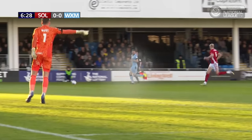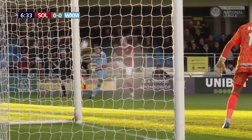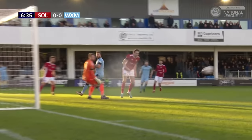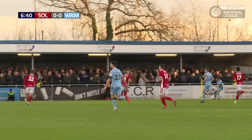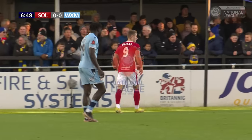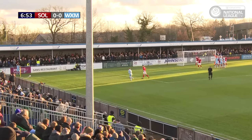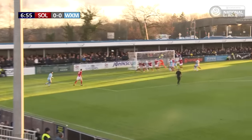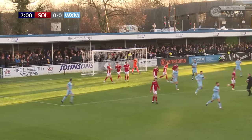We're already beginning to threaten. Good work down the right-hand side from Moline, tried to find his strike partner Palmer, just behind him. It's a corner to Wrexham, again plenty of height for the visiting side to aim for. He's driven towards the near post and he's glanced it up and over. Goes out for a goal kick, but again an ever-present threat from Wrexham from those kind of set pieces.